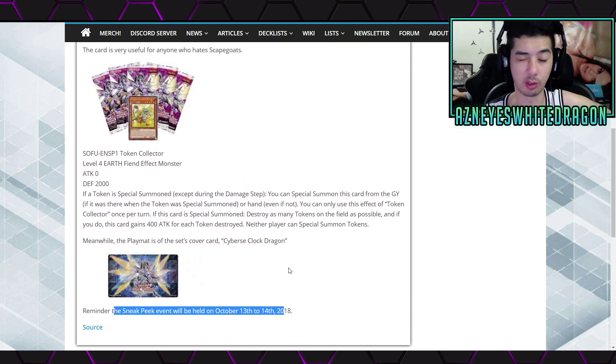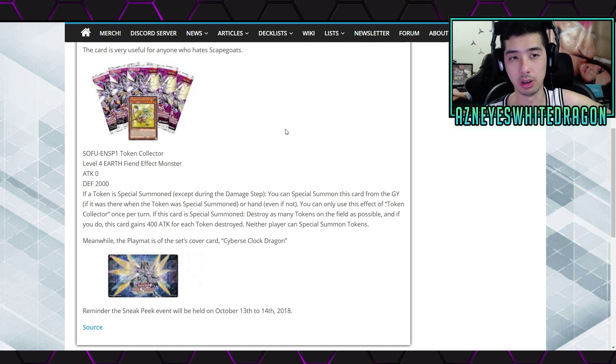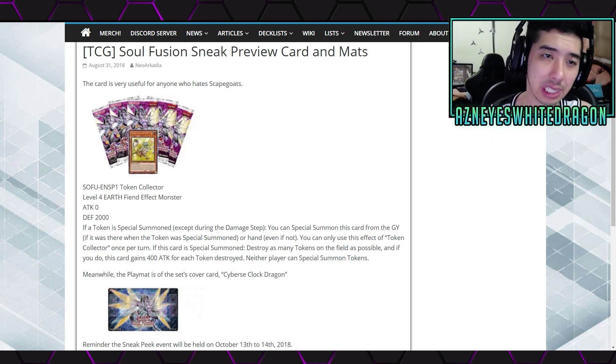Sneak Peek is the 13th and 14th, but it's not coming out until the 19th, which is quite a while from here — that's in October. So that's the promo card, nothing too special. It's been a while since we got an actually insanely good promo card. I think the last one that was really good was Tengu. Token Collector — I don't think it's that insane unless there's some crazy combo with it. Let me know down in the comments if there is, because I just don't see it.